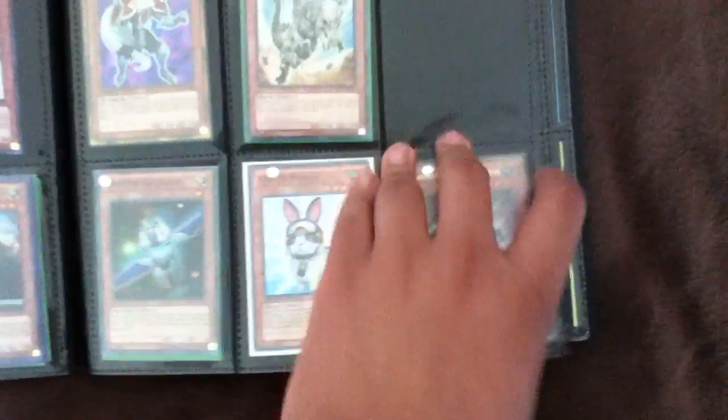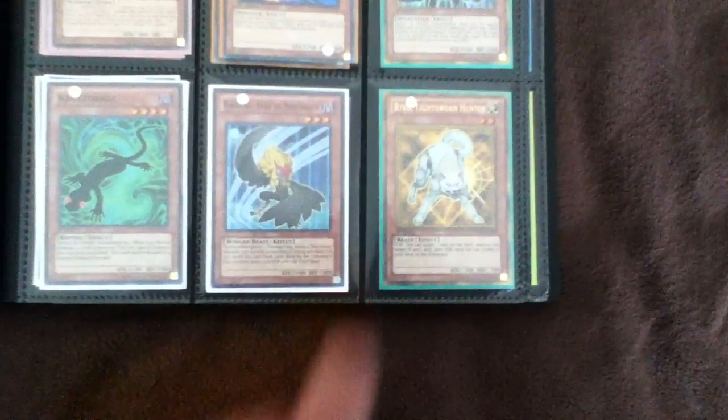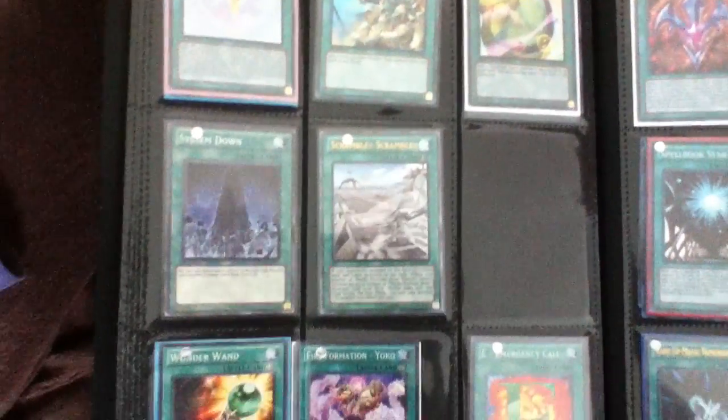Some commons, some supers. The Inzektors — the title is secret, these are rares. Some cards from Premium Gold. I've got two Guaibas and three Strikers. Should be two Clowns. Playset of super Kage Tokages. Should be two or three Batteries — I think there's only two in there right now but I'll have the third if you want it. Common Tankies, Premium Gold ones. Common System Down.